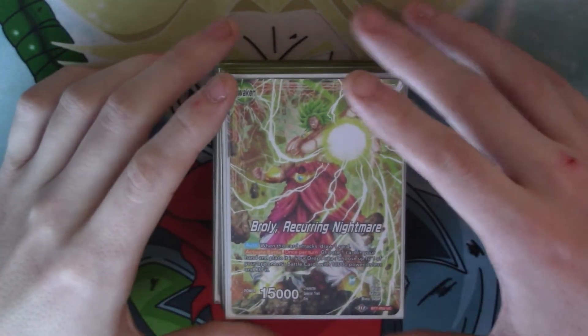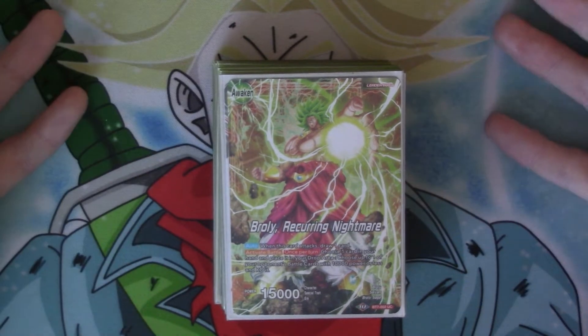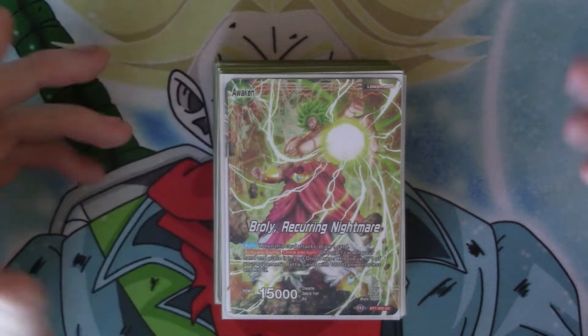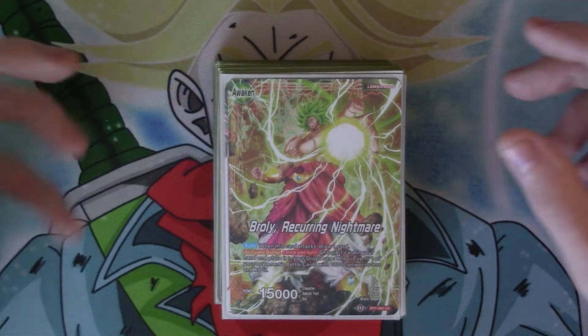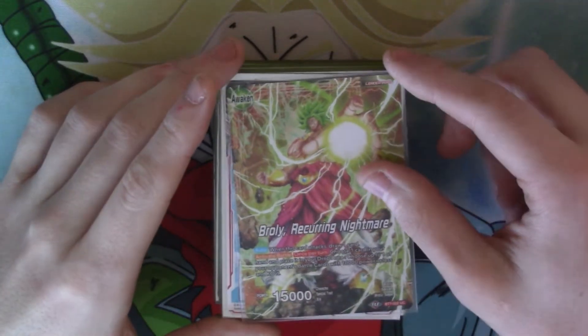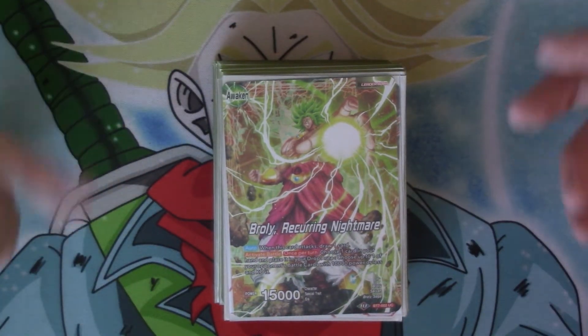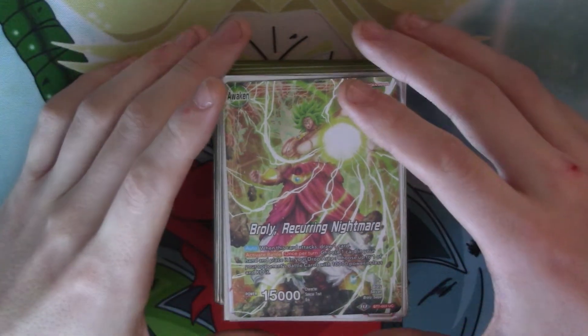This is where he gets interesting. When you attack, you draw one card, and he has an Epic Battle skill of once per turn — you choose one card in your hand, place it in your drop area, and minus one of your opponent's battle cards by 10k. So you can stop a bigger thing with a lot of power, reduce it, make it easier to combo out of, or potentially kill something off the board.